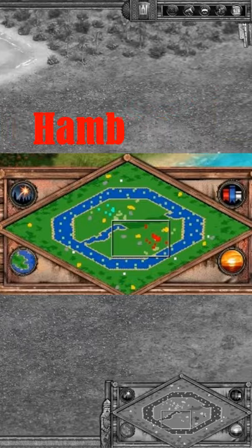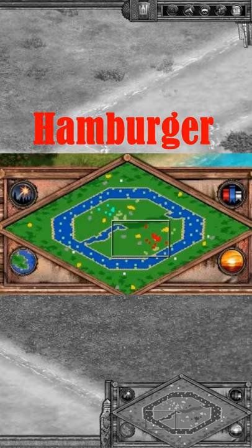In this Age of Empires 2 map information video we are going to be looking at the Hamburger map. This map consists of a central island surrounded by a moat with open land around the edges.